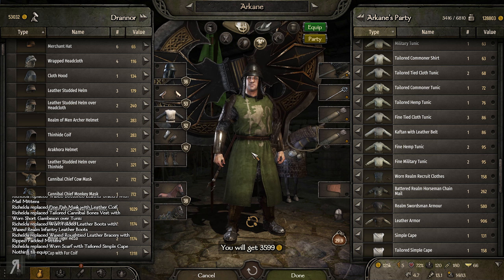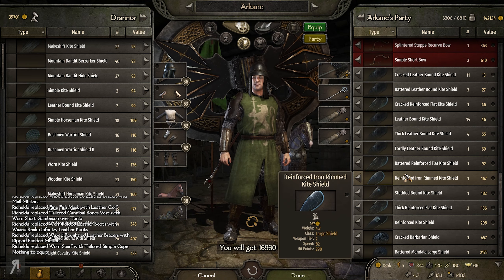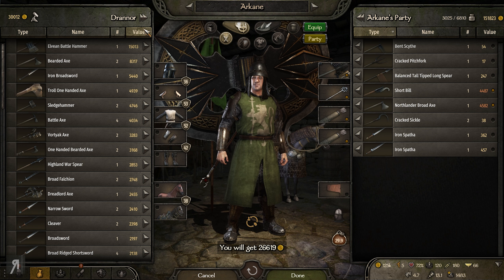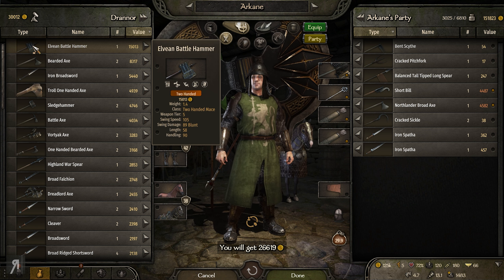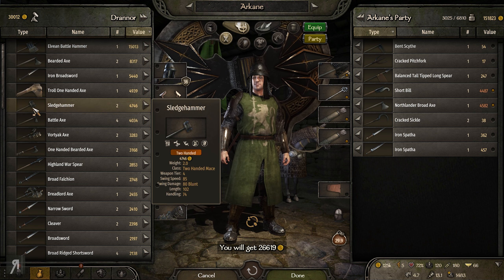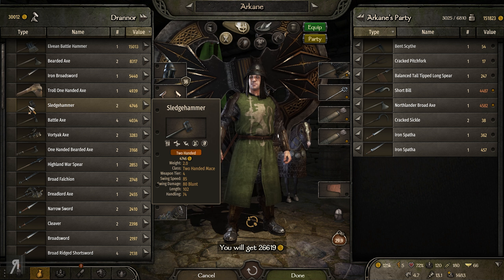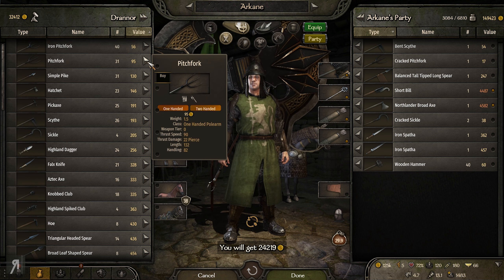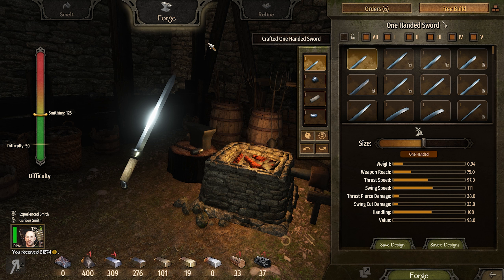There are inevitably going to be some battles waiting up ahead in this territory. I kind of want to sell some stuff — let's equip some things and sell all of it, 17,000, not too bad. We can also sell a bunch more stuff. Oh look, there's a troll one-handed axe. There's an Elvian battle hammer — two-handed — with a terrible reach, which is quite sad. The sledgehammer has a much better reach but not great either.